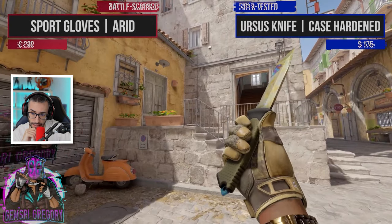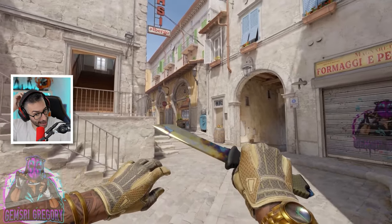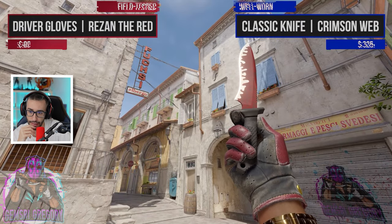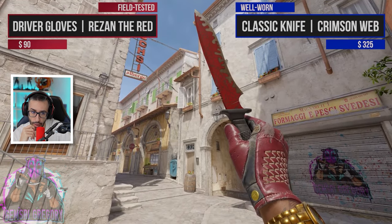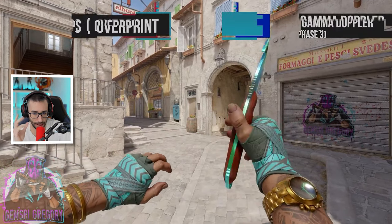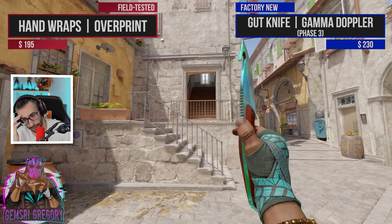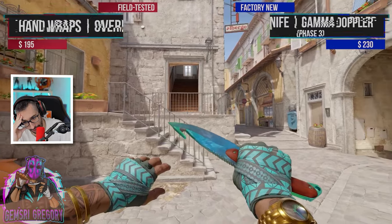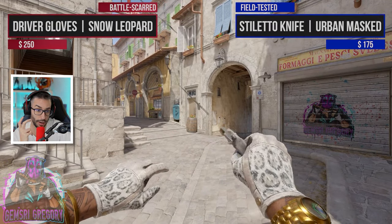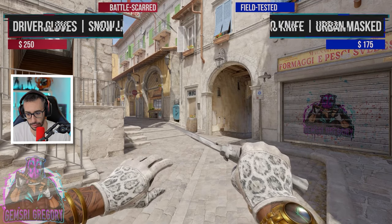The Karambit with Hard Net — if it were full bronze the knife would be fine, but having that blue there... meh. Full bronze with the Sarit gloves looks good. We have the Classic Knife Crimson Web with Driver Gloves — for me the Classic Knife is quite expensive for what it is. Now the Phase 3 with Overprint — wow, with the Phases you can play around a lot. The Stiletto — very good combination, very pretty, 400 euros, but it's worth it.